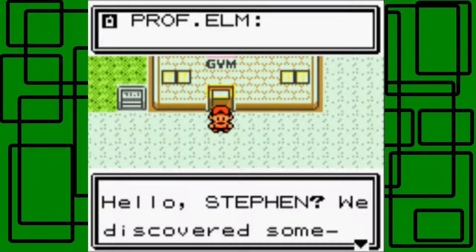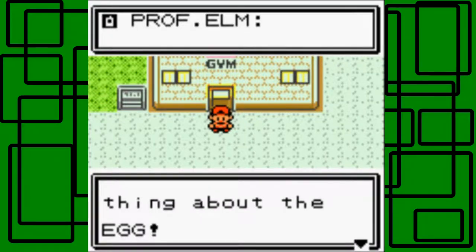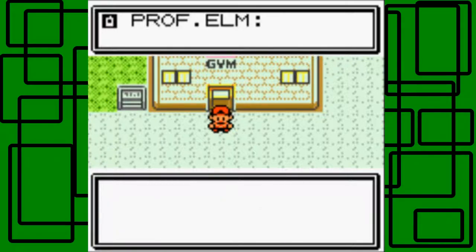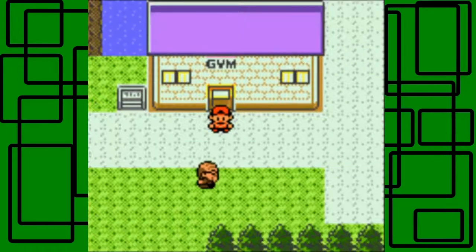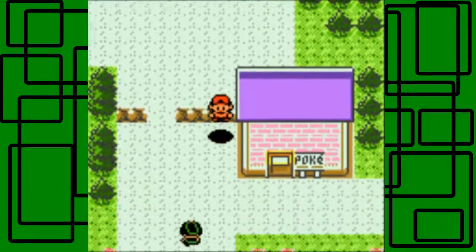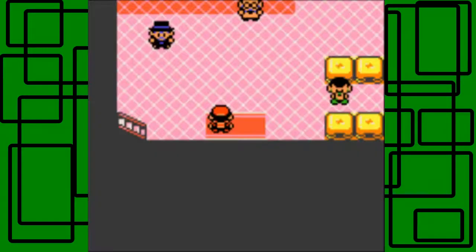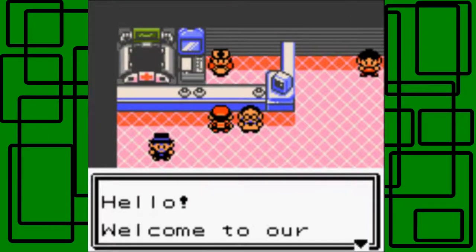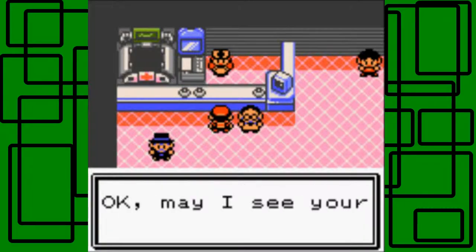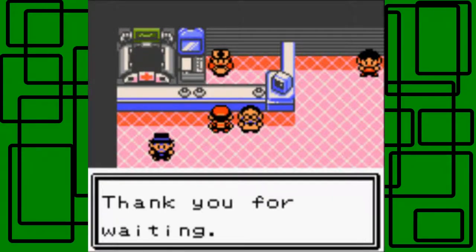Professor Elm is calling. He says they discovered something about the egg and his assistant is at the Pokemon Center in Violet City — we should go talk to him. So we head to the Pokemon Center to heal our Pokemon and talk to Elm's aide. We have three party members so far. Pokemon are fully healed.